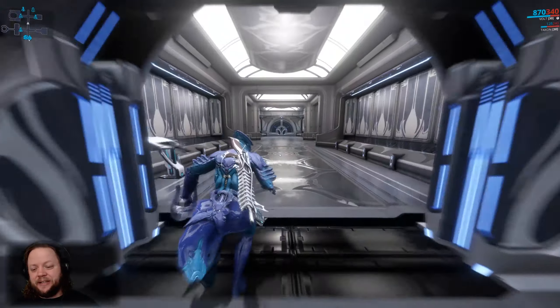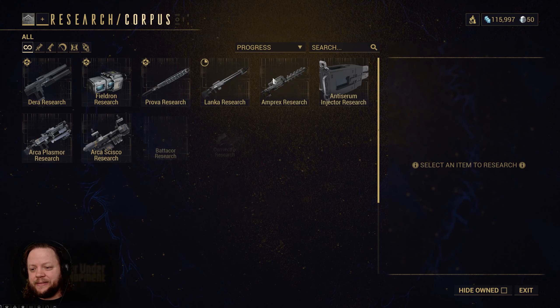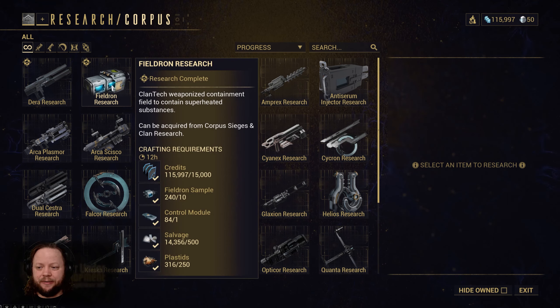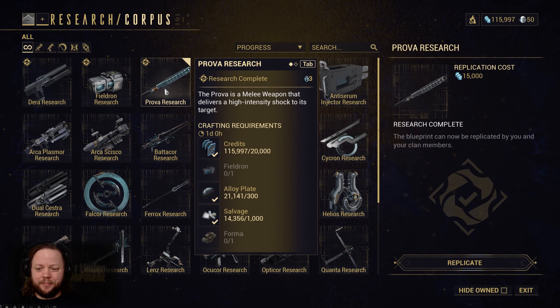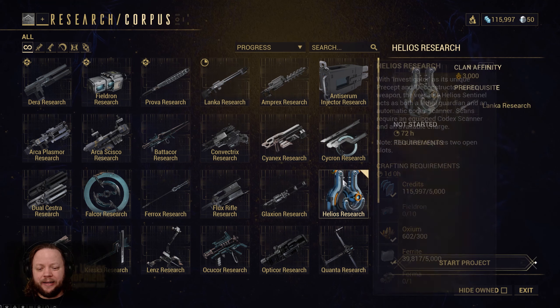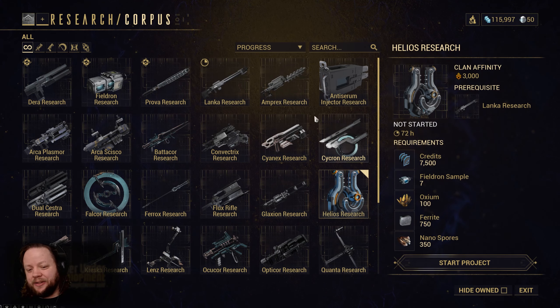That was just the Tenno Lab. There are other labs here with other things you can gather. This is the Energy Lab, and if you come in here and sort by progress, you can build things like a blueprint for the Dara weapon. I do recommend getting all of these base material researches — like Fieldron Research allows you to build Fieldron modules, which are important for crafting stuff later. There's one in each lab: there's Fieldron here, Mutagen Mass in another, and Detonite Injectors from the Grineer Lab. The Prova is a really fun melee weapon. I'm working on getting you guys the Lanka — it's an Energy Sniper and the sniper rifle preferred by many players for endgame content. And very soon we will be researching the Helios. The Helios is a companion that just flies around and scans stuff for you, which will make Simaris very happy with you.